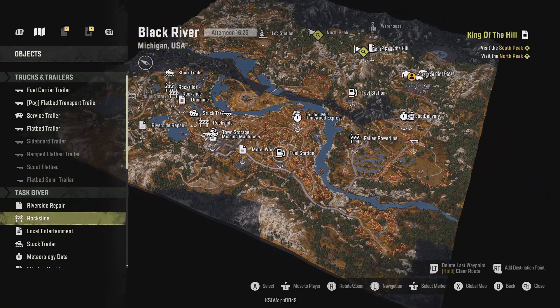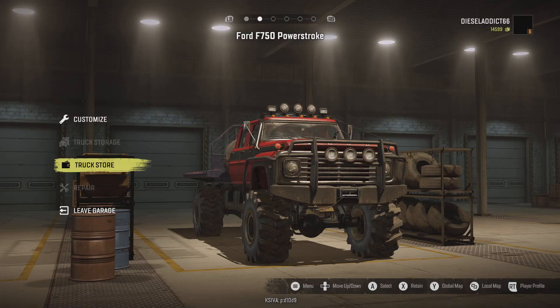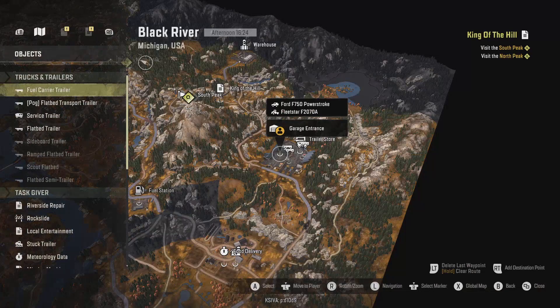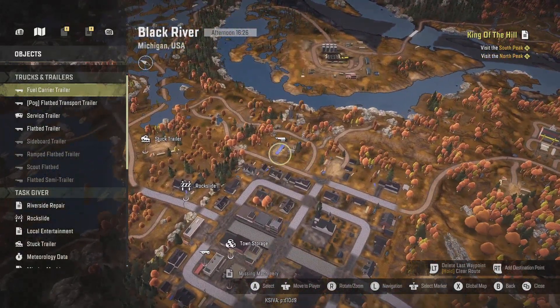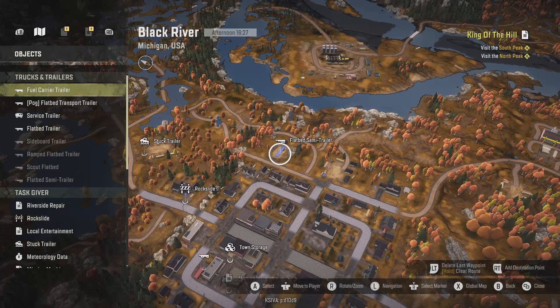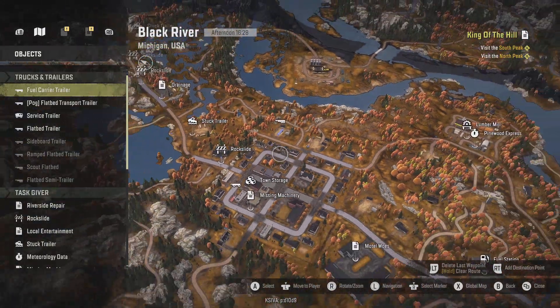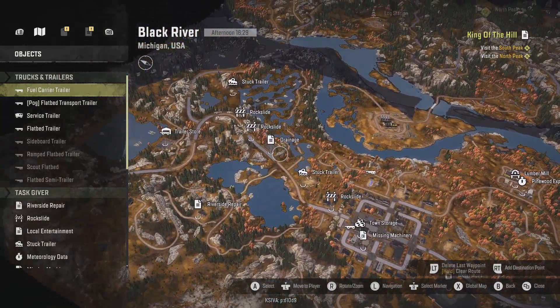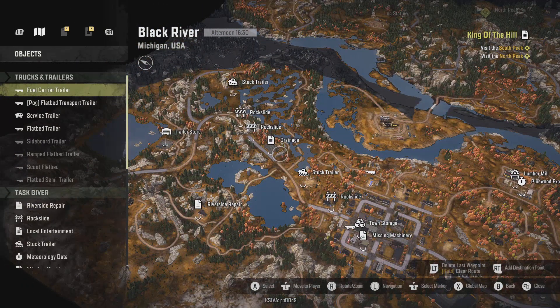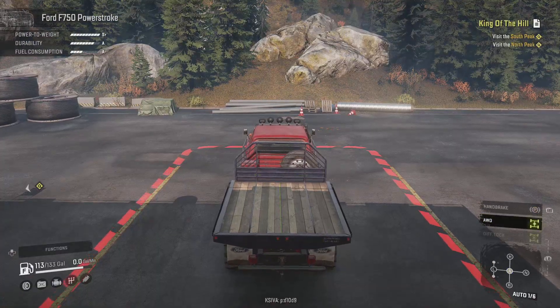I just realized I can save a bit of money here because there's a flatbed semi trailer right there loaded with materials. So we'll take the Power Stroke, run up to the rockslide task, get it activated, and see what we're dealing with.